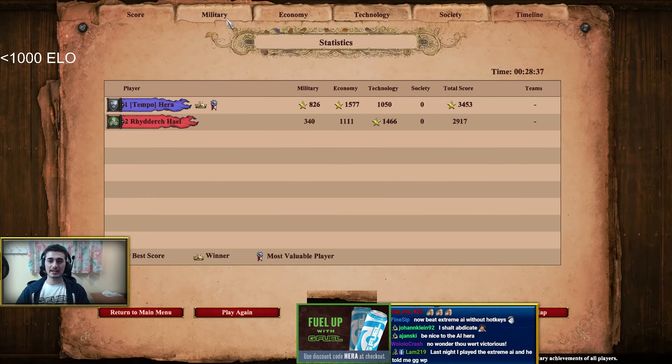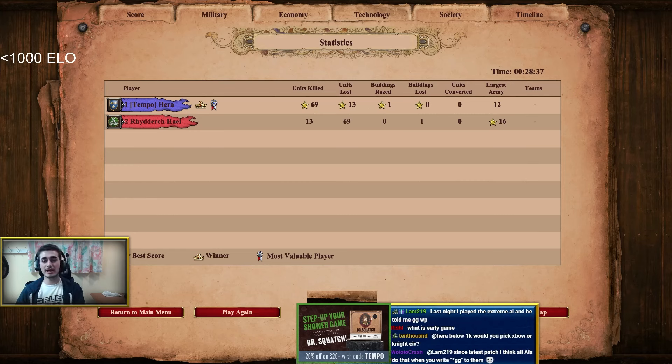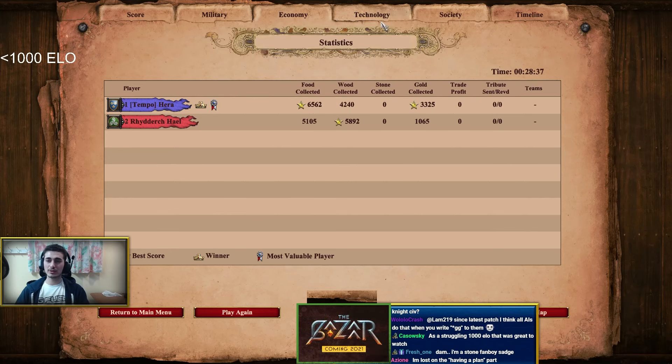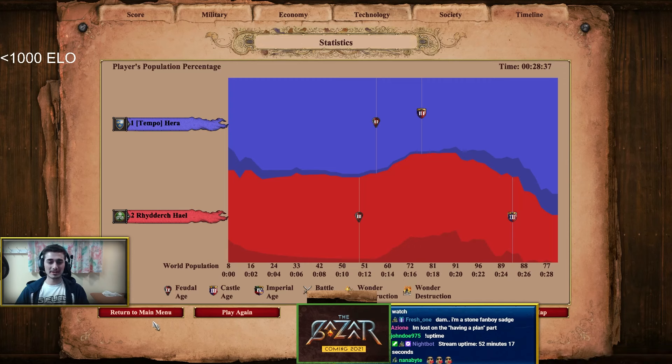That's going to be it for this episode of the series — Hera's Guide to 2K Definitive Edition. We've covered what to do for anyone below 1000 ELO on the ranked ladder or someone willing to start playing ranked. We'll catch you guys next week on YouTube for the next episode in the series, and of course on Twitch we'll continue watching.